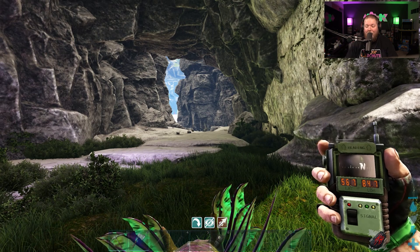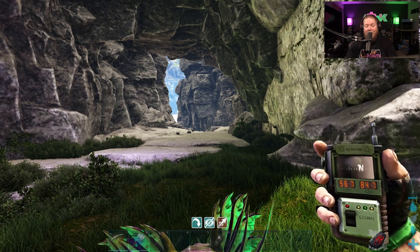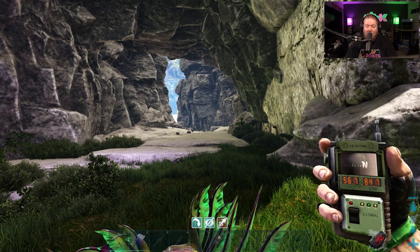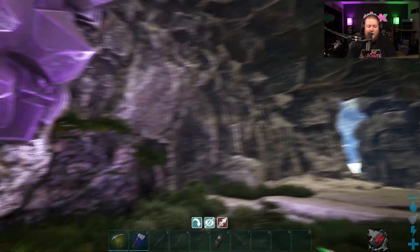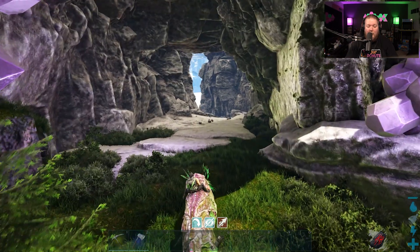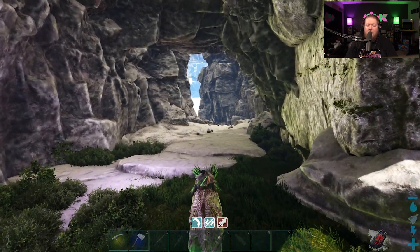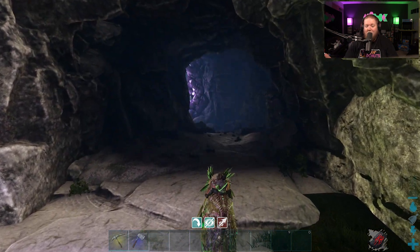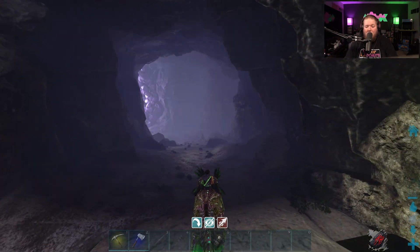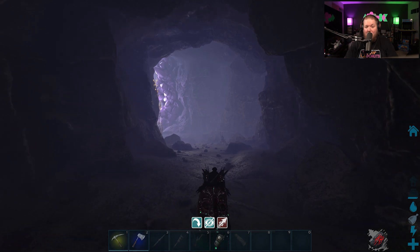To start you off, we are at 56.7 latitude and 84.7 longitude. That's going to take you to this aberrant cave right here, and that's where you want to be. Now this cave is quite dangerous — there's going to be spinos in there, there's going to be rock drakes, there's going to be lots of nasty stuff, so make sure you have a very good mount with you.